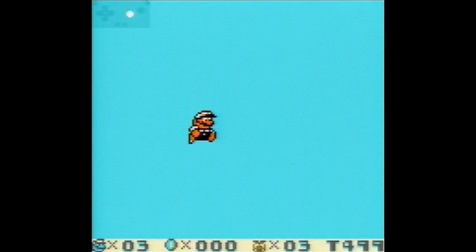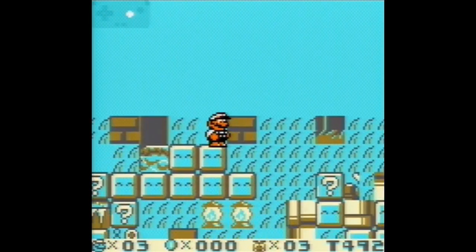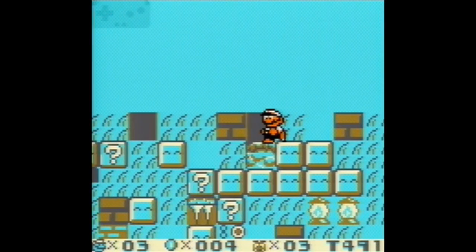As you enter Pumpkin Zone 1, you will fall through the floor. Be sure not to press the control pad during your fall until the timer reaches 493. Then hold right, and once you land, jump. When you start to descend, move left — you should land on the level clear tile. If you move left too early, you may clear the level on the secret exit tile instead, which will not count for completion. You'll know you're successful if the level on the overworld changes from white to black with a white dot.